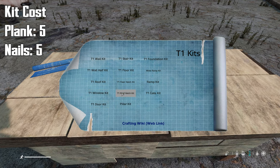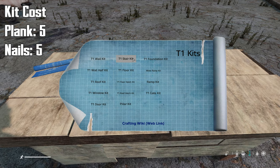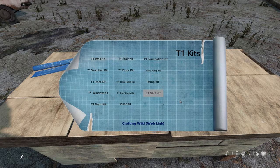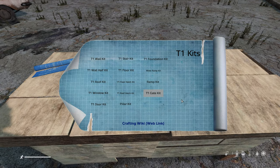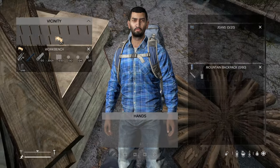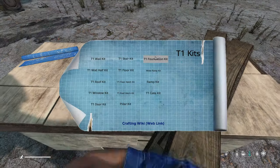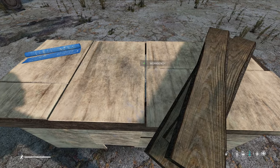Every tier 1 kit we will make will cost 5 wood planks and 5 nails. Place your wood planks and nails on the workbench to get started.